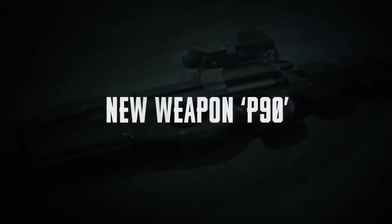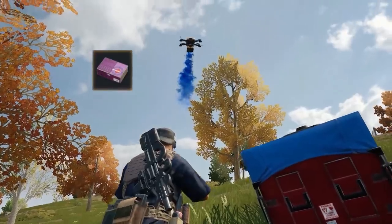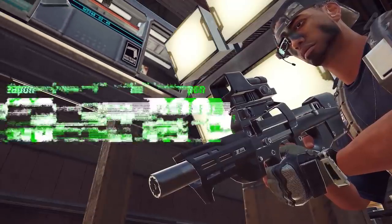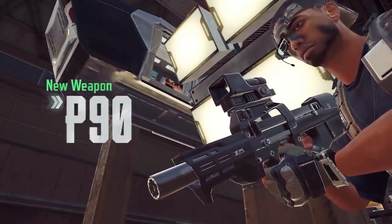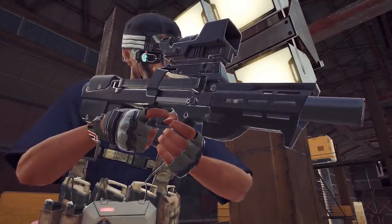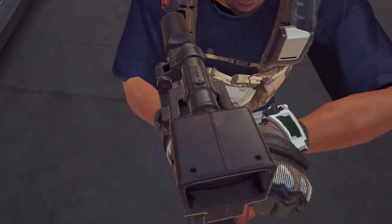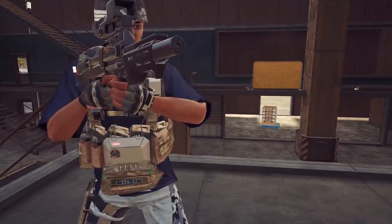The B90 is a new, powerful close-to-mid-range weapon that can be obtained from crates and other limited sources. The B90 does not spawn in the field, and the gun uses 5.7mm ammunition which can only be purchased from the drone store. The gun is pre-equipped with a 2x variable scope, laser sight, and a suppressor. You cannot equip any external attachments.